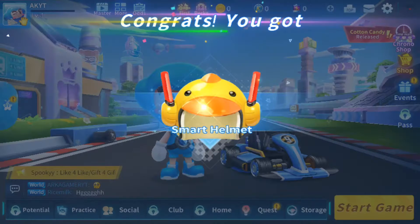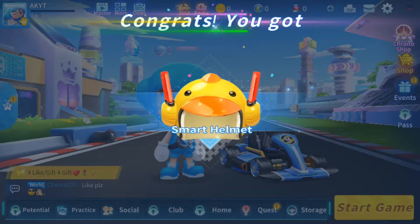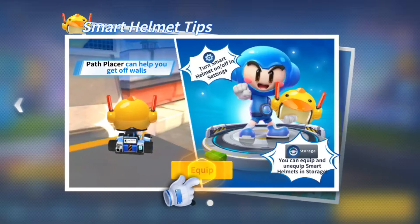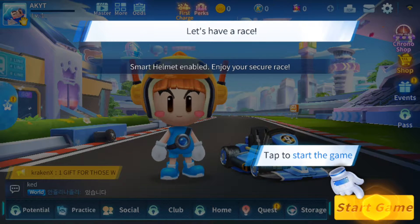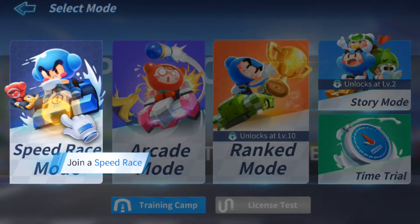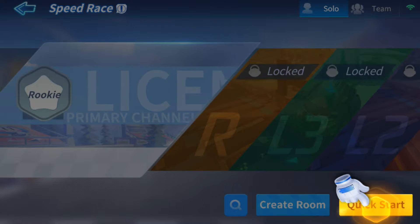A rookie's best friend — the Smart Helmet! The Smart Helmet provides many useful features. Go to equipment by clicking on the menu to equip it now. Tap Start Game, then tap here. Tap Quick Start!